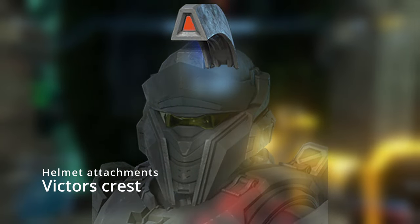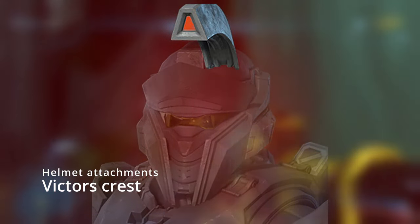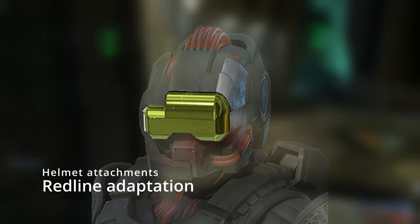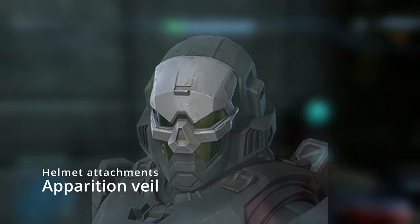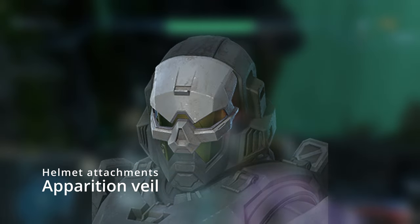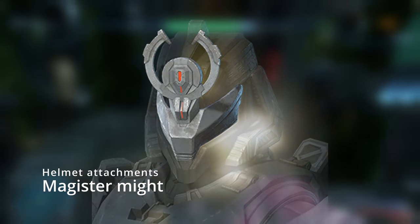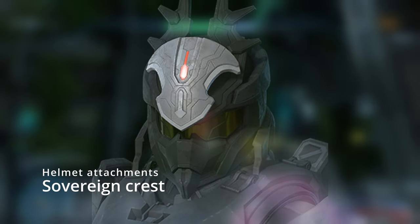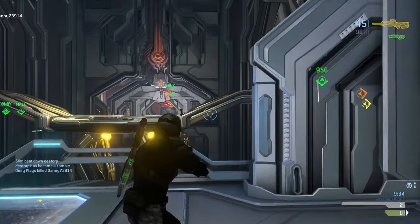Now for the helmet attachments. First is Victor's Crest for the Kelly's helmet — it adds a little faux hawk or mohawk, completing that Kelly's look. Next is Redline Adaption for the Delta Jock helmet, which adds a whole new visor. Then there's an attachment for the Eclipse helmet that pretty much completely changes it — turns it into like a skull, actually looks pretty cool. For the Magister helmet we got Magister Mites, which is another really sick-looking attachment. And finally the Sovereign Crest for the Sovereign Spear helmet.